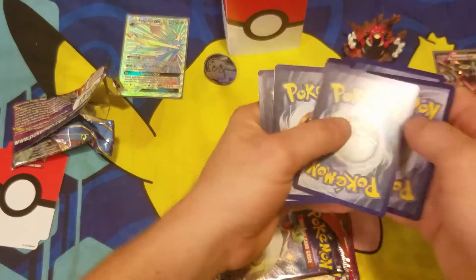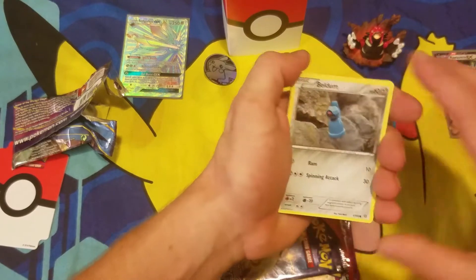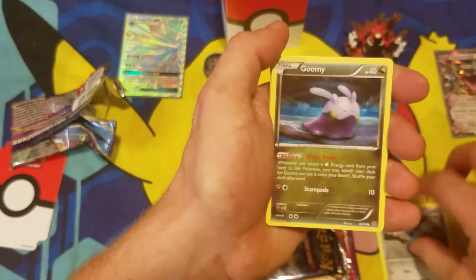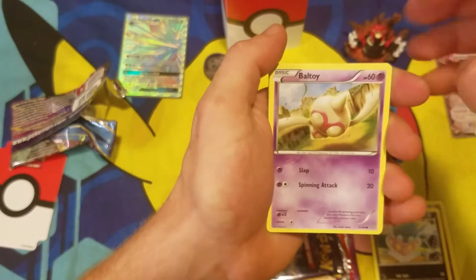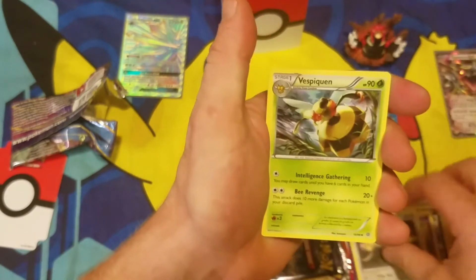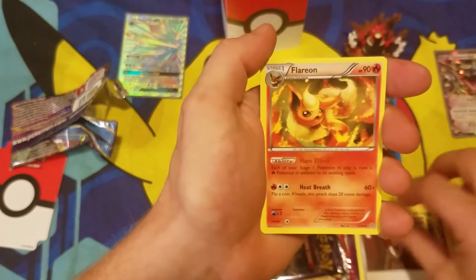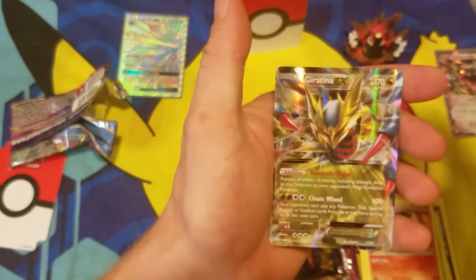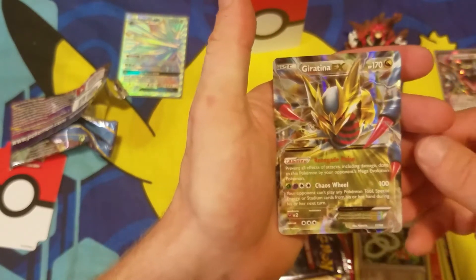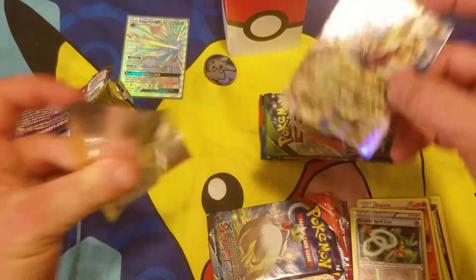Let me know what your best pull was — your favorite card, even if it wasn't the best, maybe it's just your favorite one. From Ancient Origins we have Beldum, Goomy, Inkay, a Poké Ball, Toy, it's a ball and a toy, Persian, Vespiquen, Lysandre, Flareon. The reverse holo is a Hoopa Spirit Link, and our rare is a Giratina EX — nice! Quite a start — nice EX right off the bat.